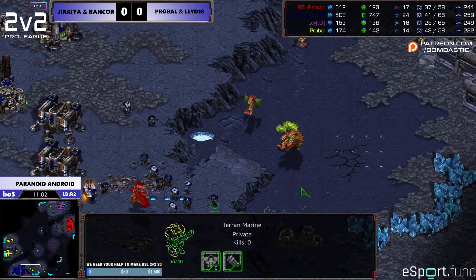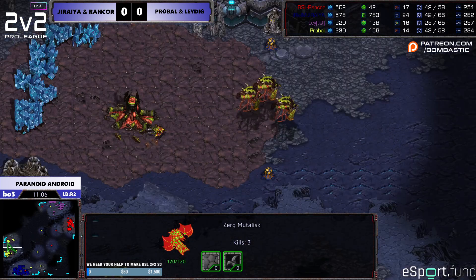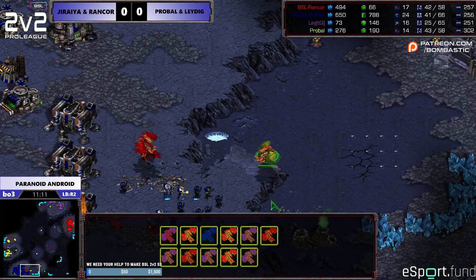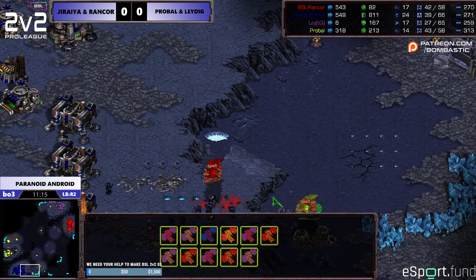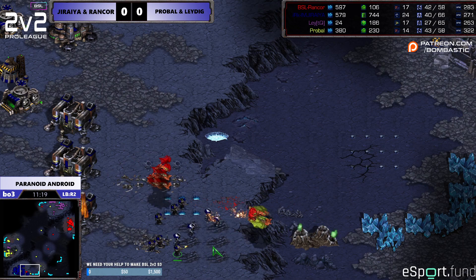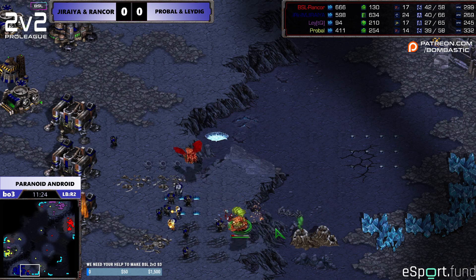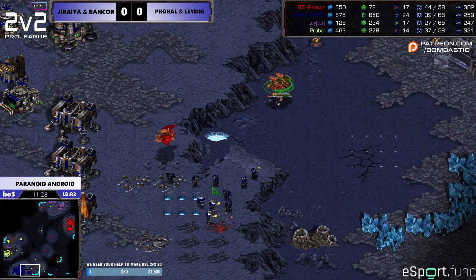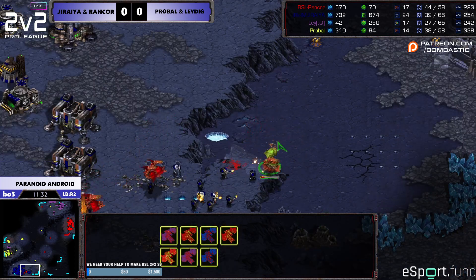Definitely more Mutas from ProBall. What do you think about turning around and going for Rancor's drone line right now? Maybe. The Marines could sort of cut them off — that could be a play. The confidence level in my allies... these Marines are not attacking. In this spot I was spazzing out. Interesting micro — the team melee micro, you've got to synchronize with your ally. Either one of you would lose alone, so you have to synchronize the anti-Muta micro at the same time.